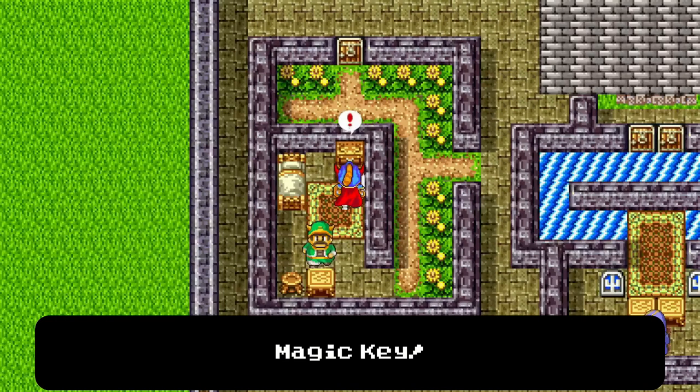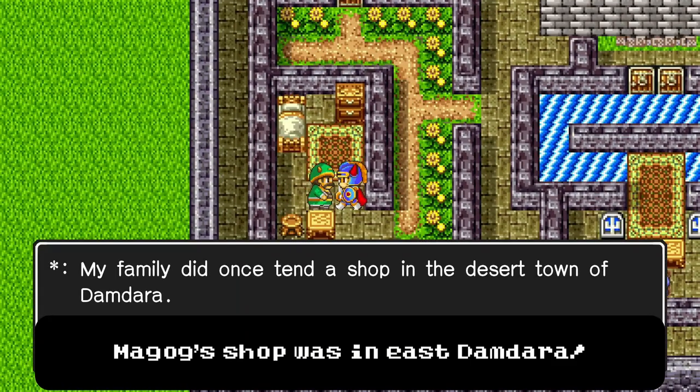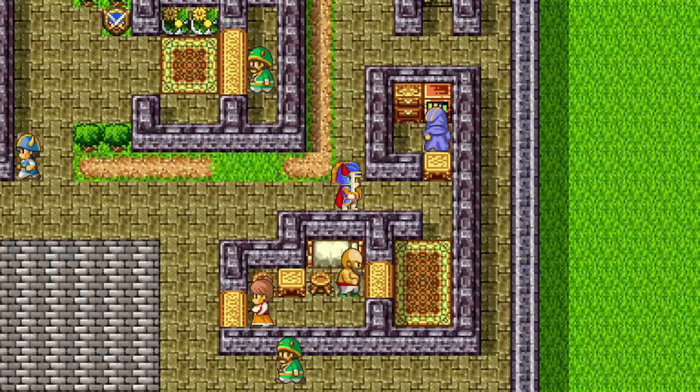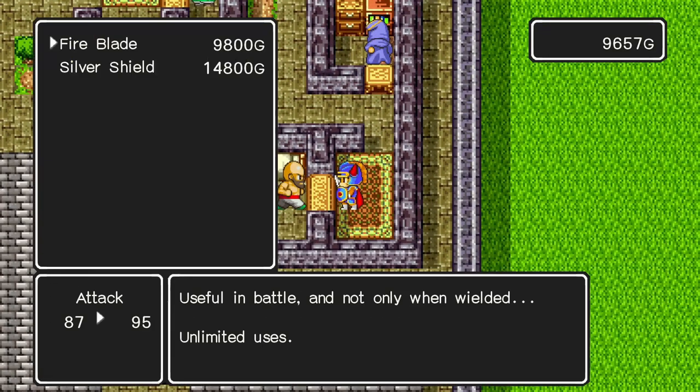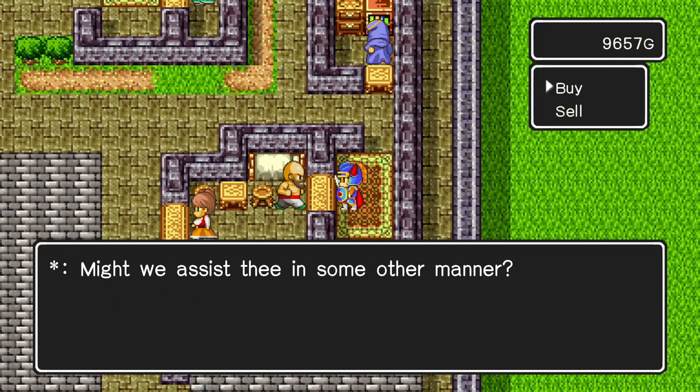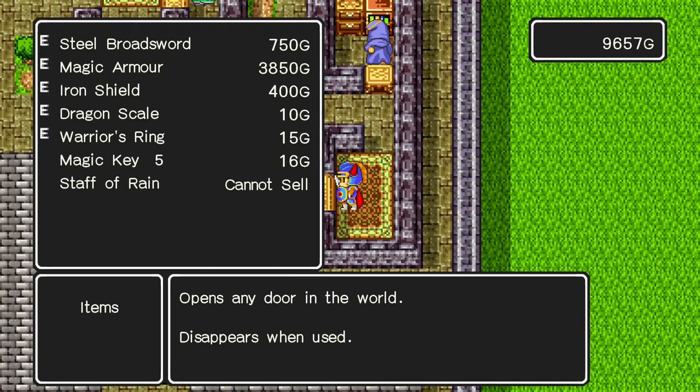Find a magic key in the southwestern house. Magog was on the eastern side of Domdara. Use a magic key to enter the northeastern shop. Sell your steel broadsword and purchase the fireblade. Once you're done in Cantlin, cast Zoom to head home.